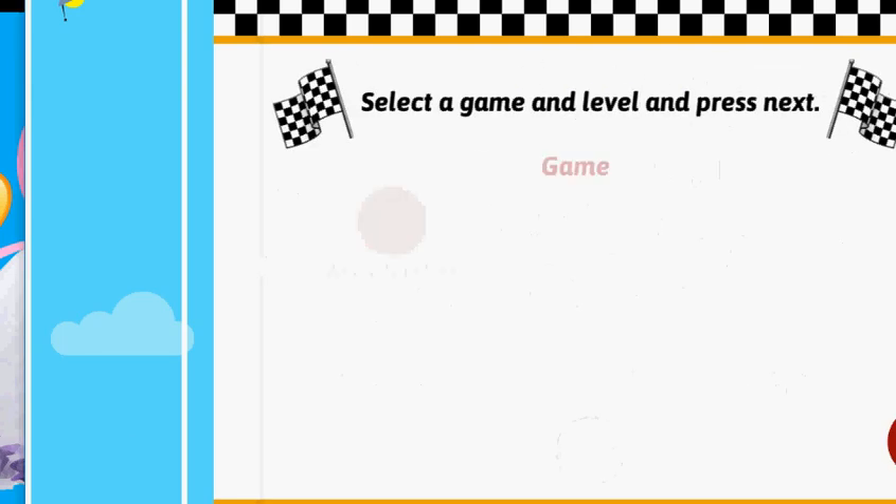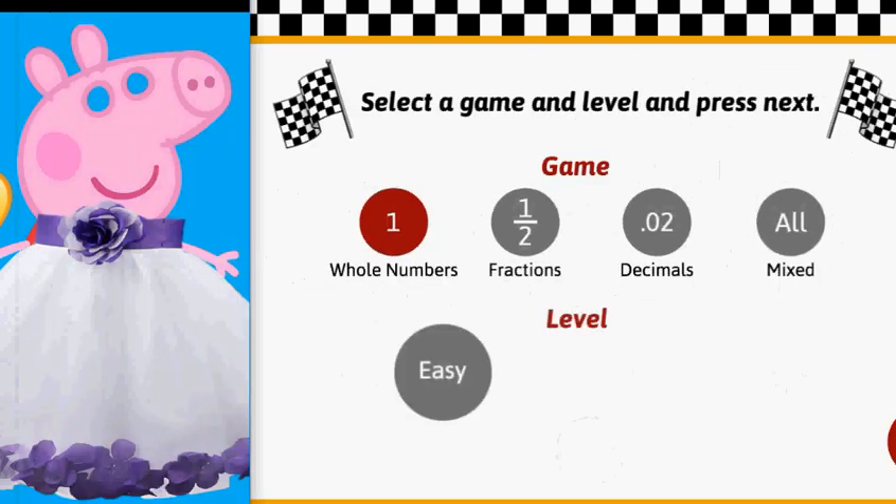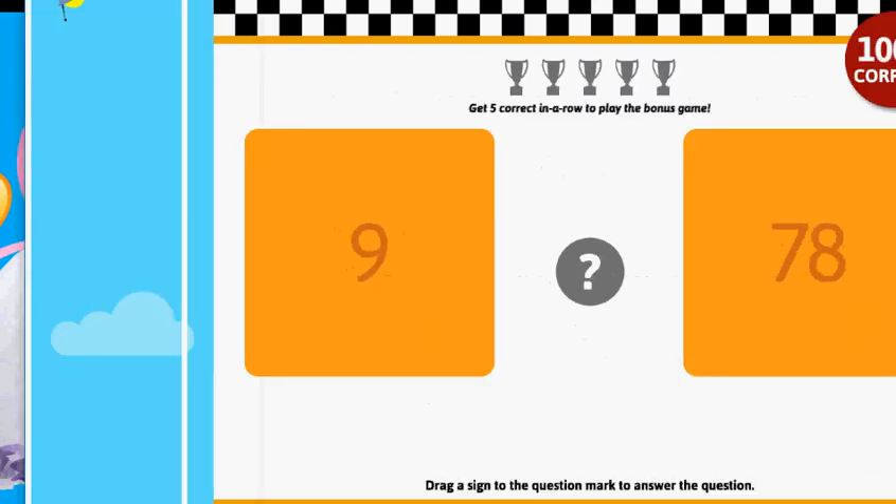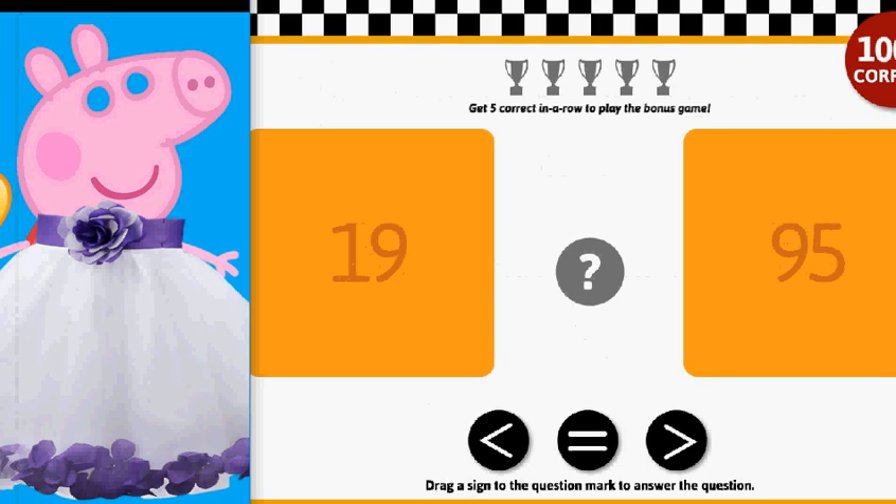Select a game and level and press next. Compare the values in the orange boxes. Place the sign on the question mark that makes the statement true. Get five in a row correct to play the bonus game.